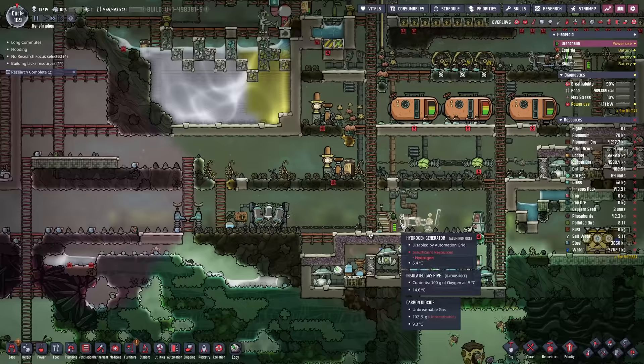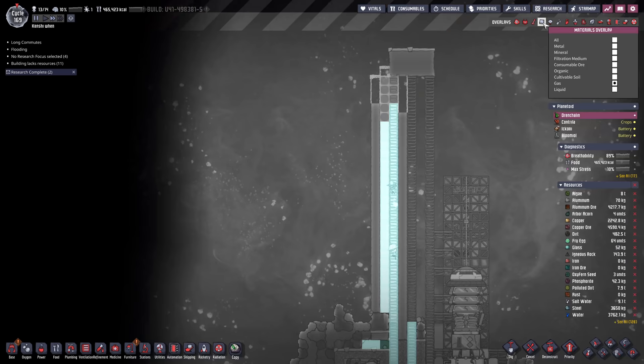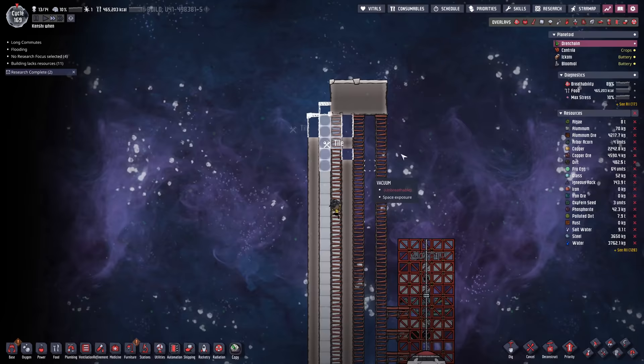While all of this is going on, our build teams are not being lazy - they are building a giant access corridor up here. This is going to be an oxygenated corridor so that we can get up to the top and build our steam rockets in the vacuum of space. It will make breathing a little bit more difficult until we get it finished, but it's a useful way of making sure that we don't scald our dupes all the time.